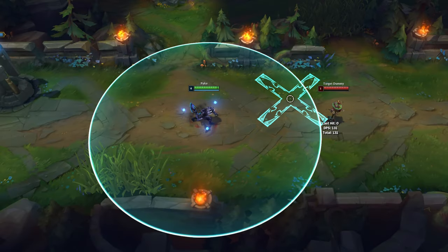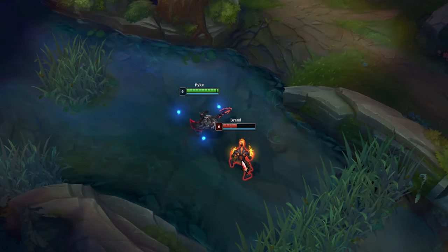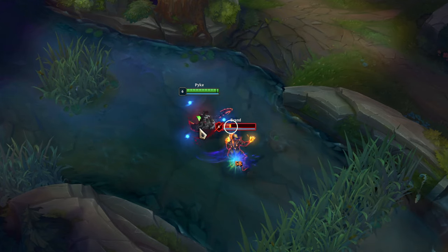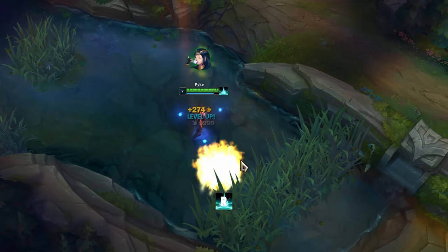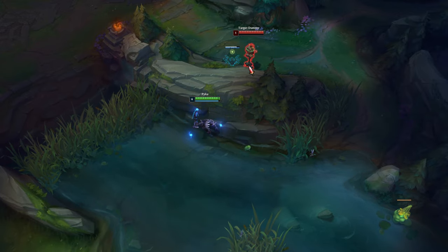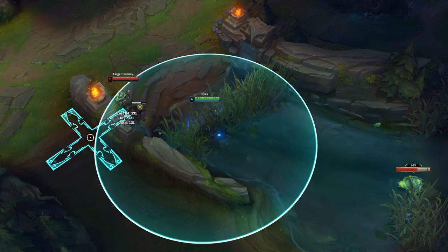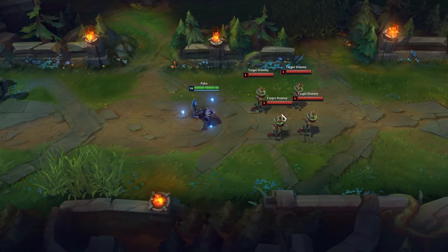When you hit a target with Pyke's ultimate, you will always teleport to the center of the X indicator. There is an indicator in the health bar that shows when you can execute the target with your ultimate, and the health bar will turn red when the opponent's health is low enough. You can use R on enemy champions to go through walls, and also use R to escape. His ultimate can deal damage to multiple opponents with the same damage for all.